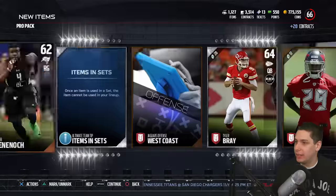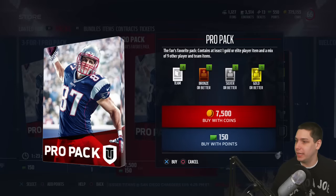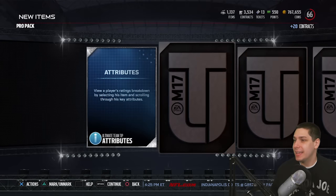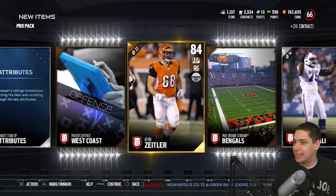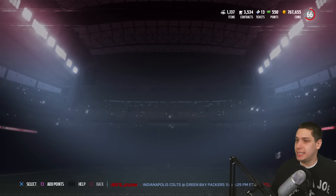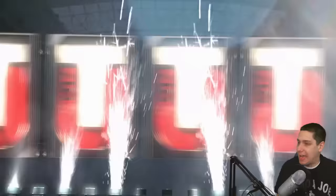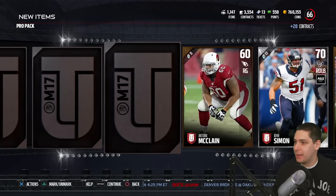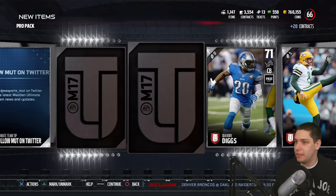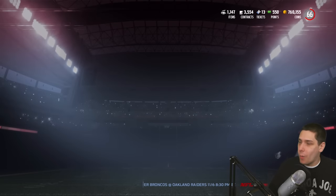I haven't really gotten a whole lot here — got a couple decent collectibles, Will Hill, but that's really about it. No elite base player unfortunately. We'll pull one or two more pro packs and then go for the legendary pack to try and get one of these elite players. We get a Kevin Zeitler, an 84 overall — another decent gold but not anything spectacular. Let's do one more pro pack and then wrap it up with that legendary pack. Come on, give me an elite. Trey Mason — you troll me all the time.